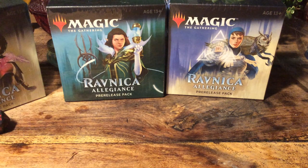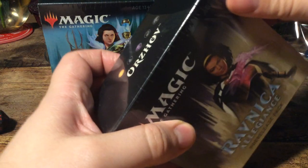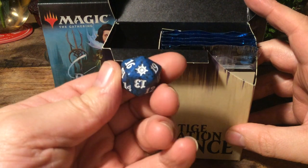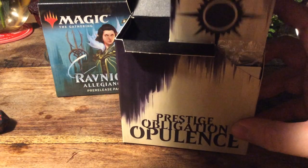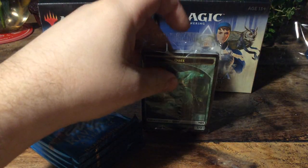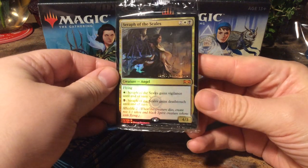Very cool. Next up we will open the Orzhov one. Maybe we'll get a Kaya, who knows. Prestige, Obligation, and Opulence, with an Orzhov die which is blue, black, and white. Of course, the five boosters. And we have — ooh — Seraph of the Scales, nice. Very cool card. It's a Mythic, so we have a Mythic promo. It's a four-mana Angel, 4/3 Flying. For one white she gets Vigilance until end of turn, and for black, Deathtouch. And there's Afterlife 2. Quite nice.